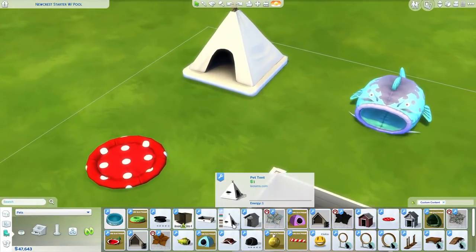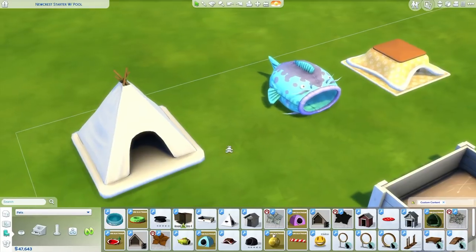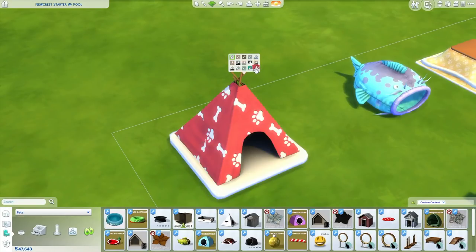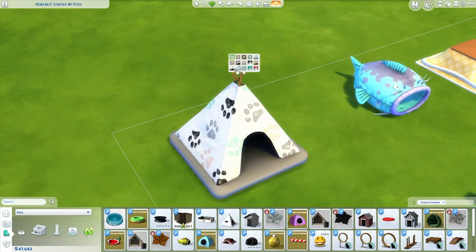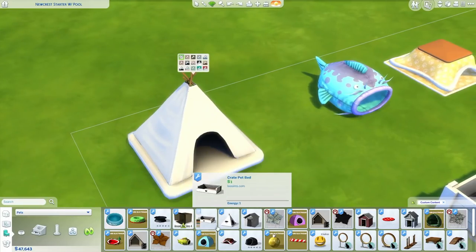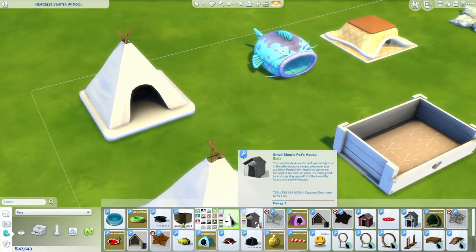Then we've got this pet tent by Leo Sims. This is actually ideal if you want to have some outdoor campsites that can accommodate pets. For dogs or cats — this one I think is just for small pets, so it'll work with small dogs and cats, but I don't think big dogs fit into that one.